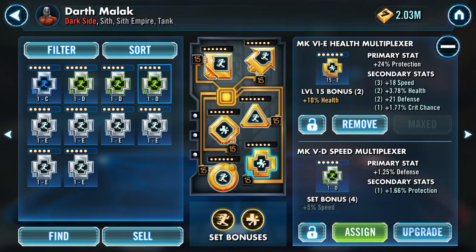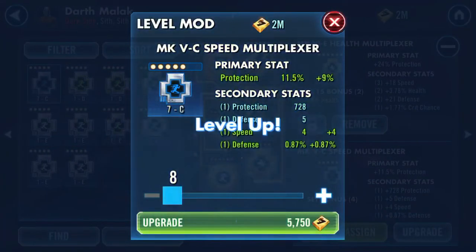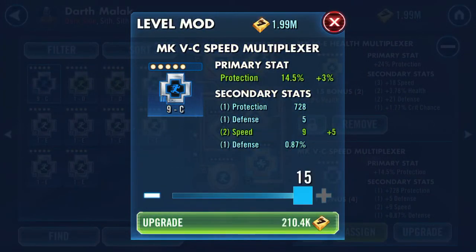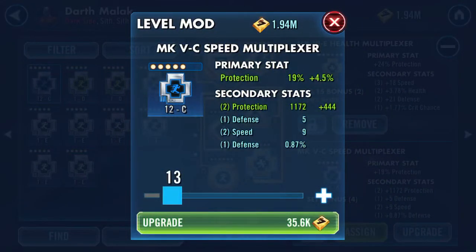I always check for speed first. Looking at the primary right now — this one has a defense primary, not helpful. Health isn't great either. Protection — I'll check at six, then go to nine to see if speed rolls. It does — let's check at 12. Speed doesn't roll at 12, so I'm probably going to leave it for now. There's still a chance it could roll.